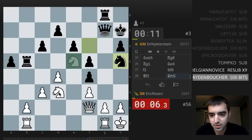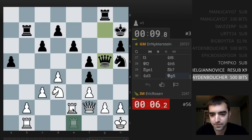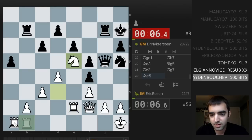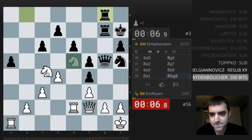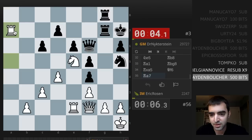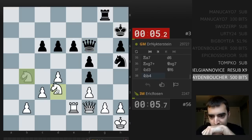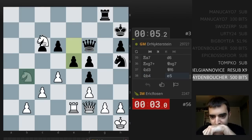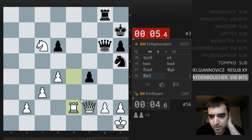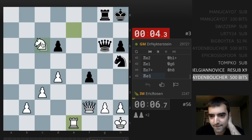The one-second increment — time scramble time. Just play fast and pray. Attack the a-pawn, win the a-pawn. Attack the d-pawn, trade rooks, attacking the e-pawn. So nervous. Let's take this. Attack the a-pawn, kind of. Don't back-rank mate me. Check — I want a fork.